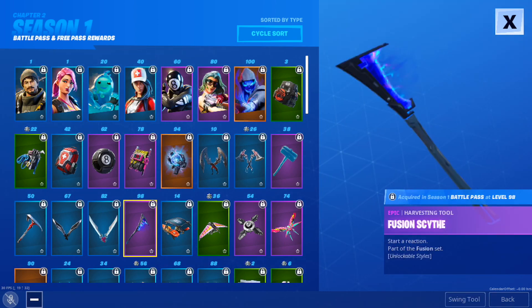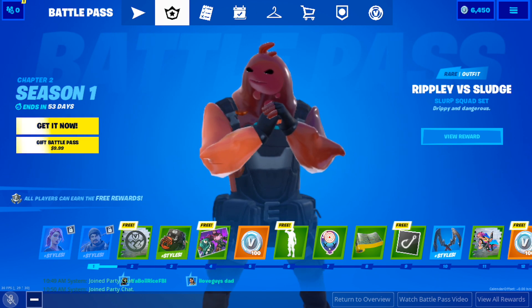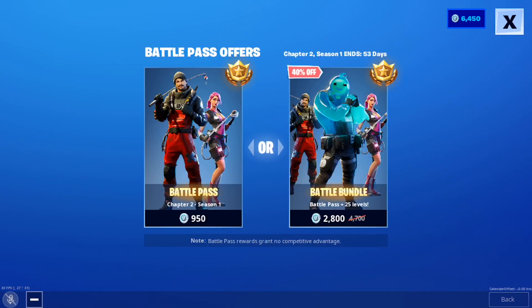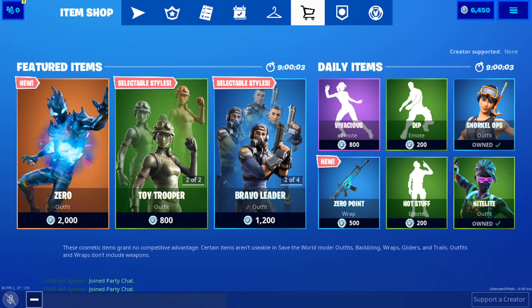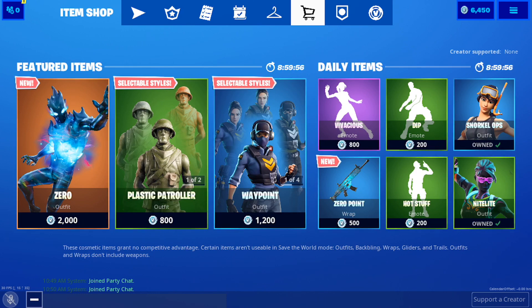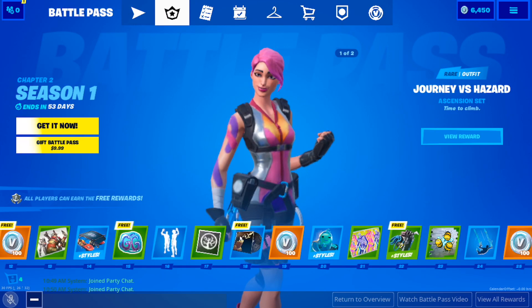Fusion Scythe at level 98 — that looks pretty cool as well. How much is this thing? Get it now — looks like it's 950 v-bucks, same as it always is. Pretty good deal considering all this stuff you get. If you buy a green skin it's going to be 800 v-bucks, so you basically pay 150 more v-bucks and get an insane amount of stuff.